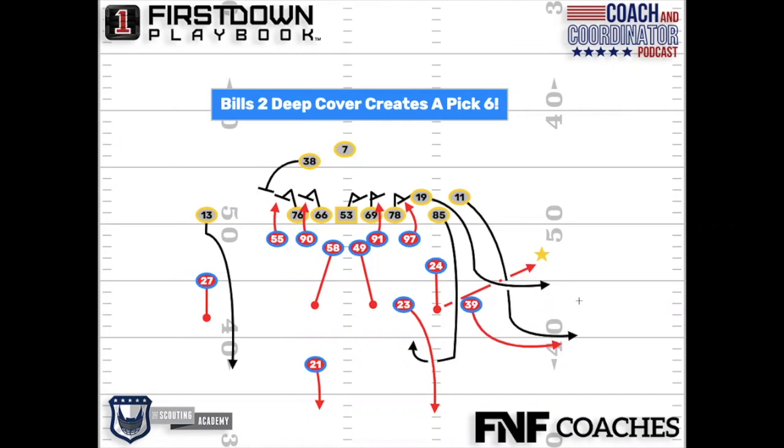They're trying to stretch the defense out on the perimeter, and Bunch can be a great formation for the offense to create some space. But there can be some situations where it gets a little bit congested and maybe hard to see a defender. And I'm pretty sure that Ben didn't mean to throw the ball to number 24 here.